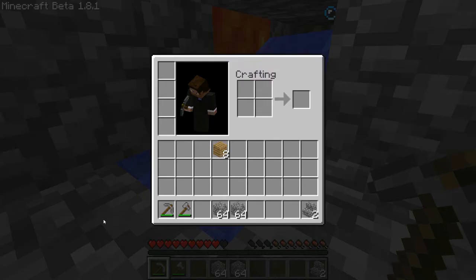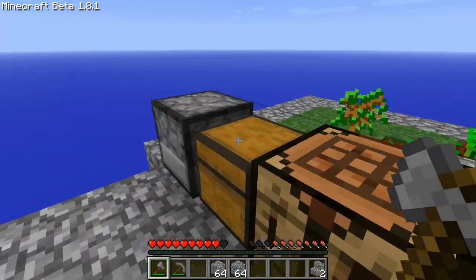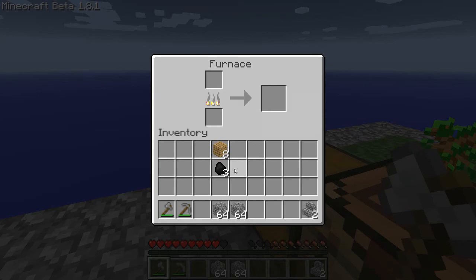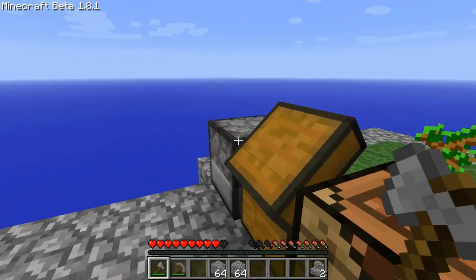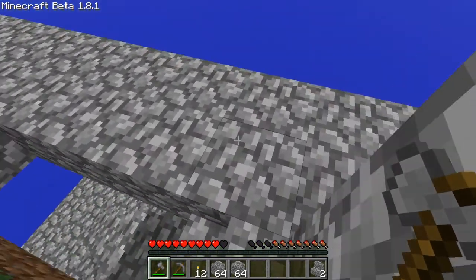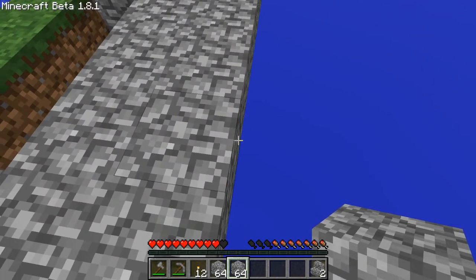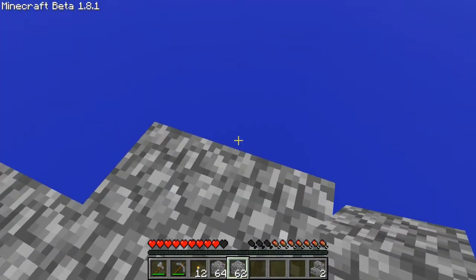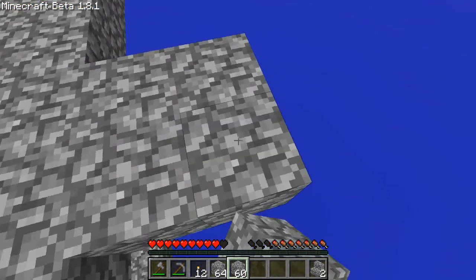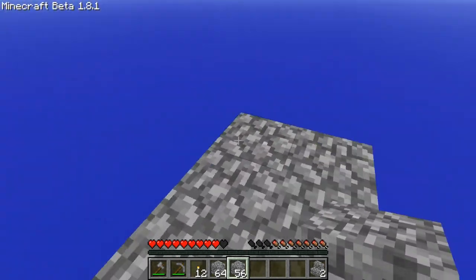Let me get one more. I don't have to change this. I am going to grab this coal. Do I still have sticks? No, I don't. Okay, and we have 12 torches. That's good. That is important to me because I am going to build the tree farm out there — not right next to my starting area.